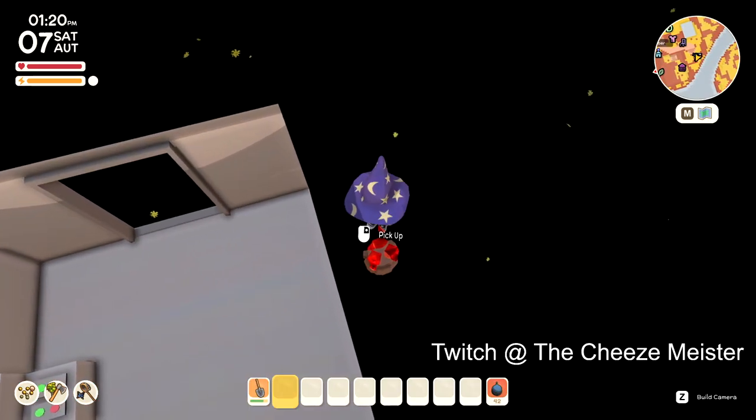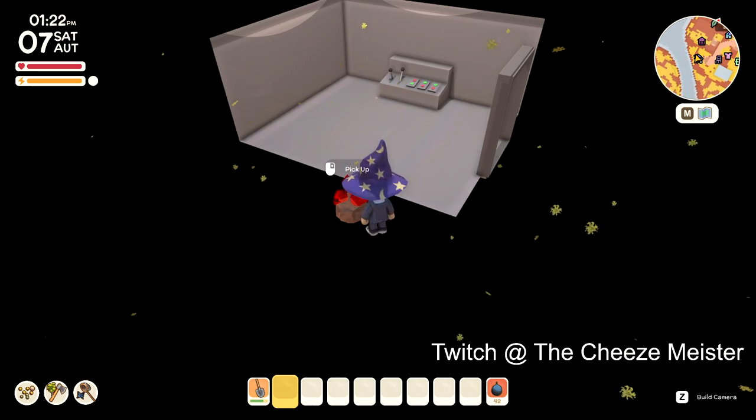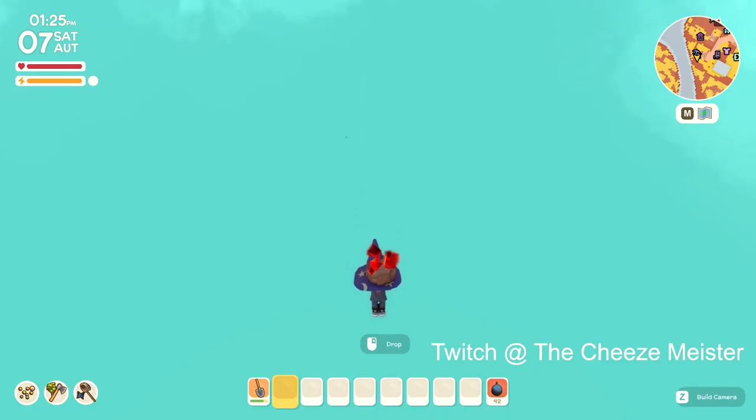Just fall, and there we go — I landed right next to it. Pick it up, make sure you do not drop it, and simply walk and fall back off the map with it still in your hands.